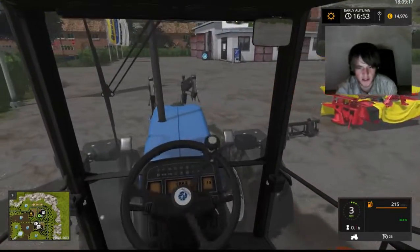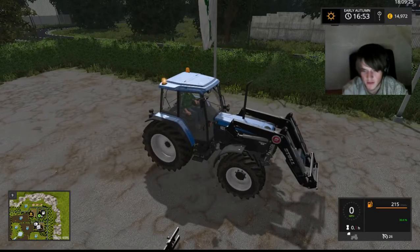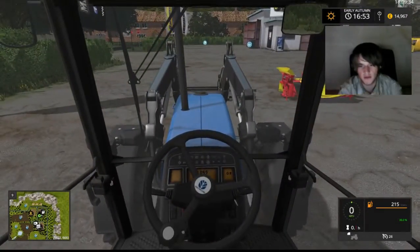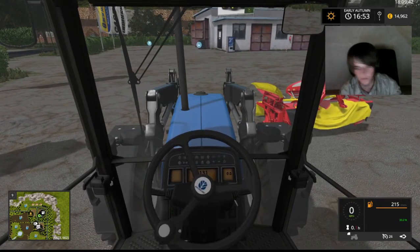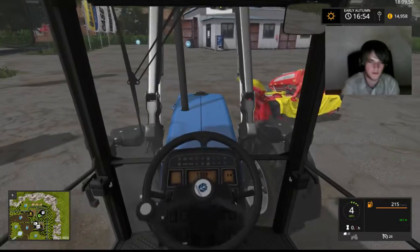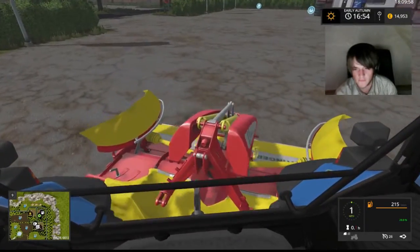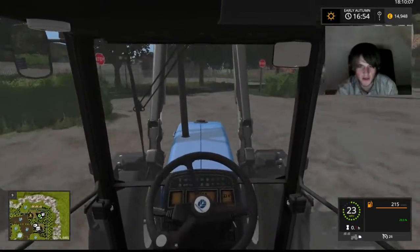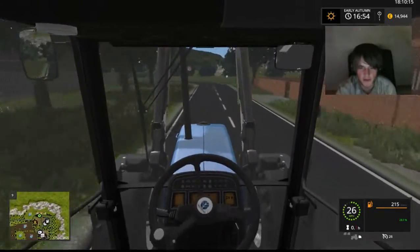I need to set up my joystick because I've accidentally inverted it - the game didn't invert it, I just did it myself. So pushing towards the screen is up and pulling back is down, which I don't want. I want pulling back to be up and pushing towards the screen to be down. I can see this is not going to be very fun. We're going to put this mower on the back and get it home. I'll sell the rest of this grain off screen.